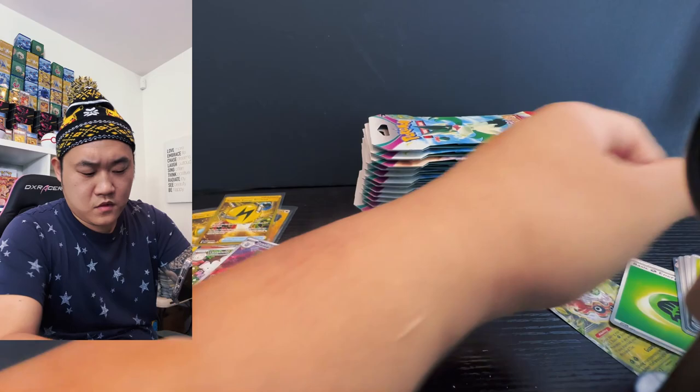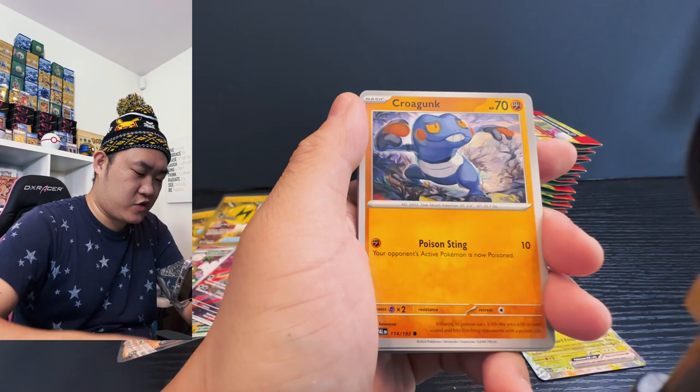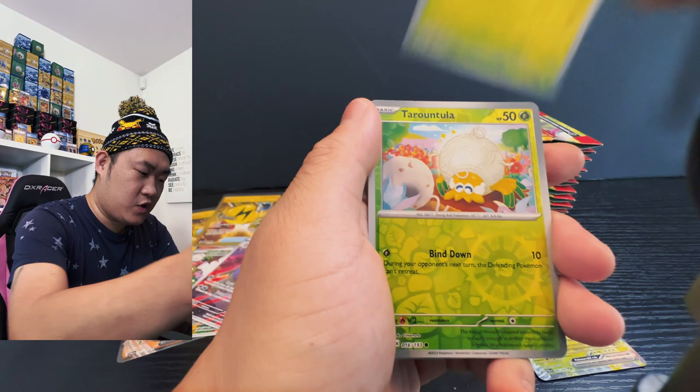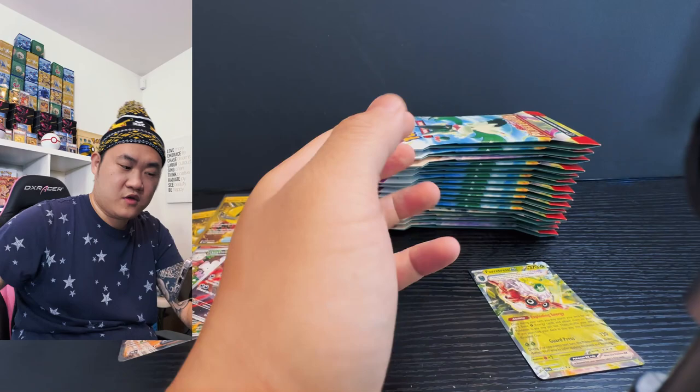Code for the win, and then we got the Bramblin, Kubfu, Croagunk, Citato, Goddess Teal Arc Backs, and then the trainer, Spiritomb, title, and then the little spider thing — just the Luxray and basic energy. Moving on.